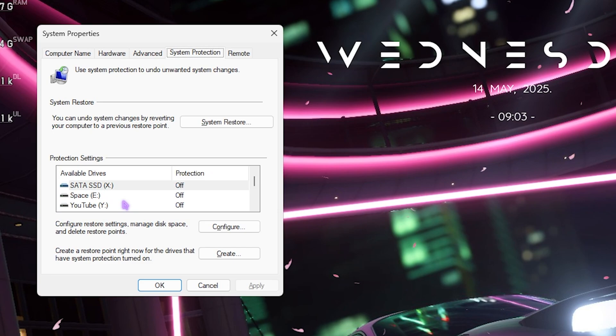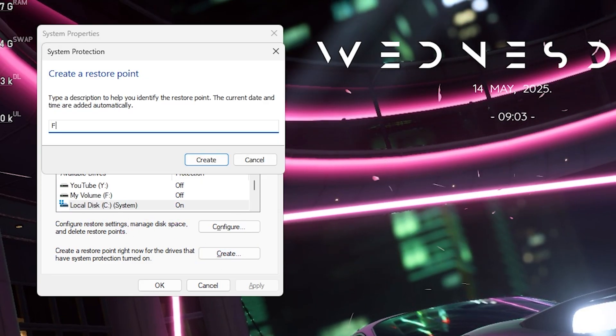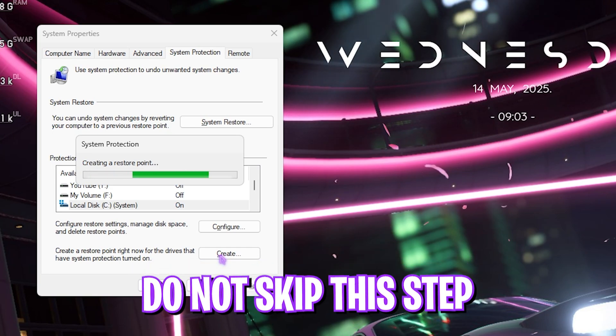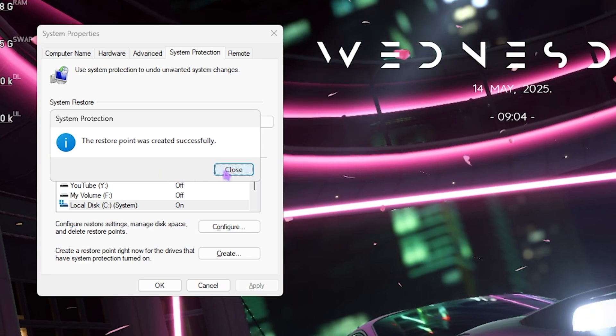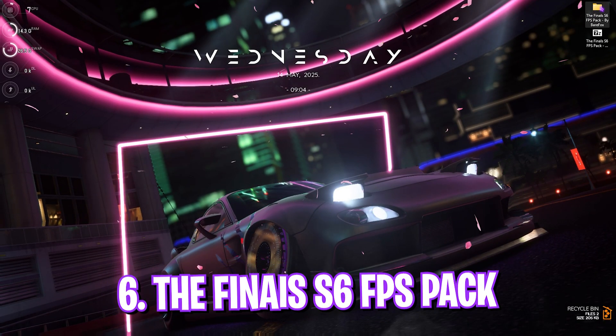The next step is creating a restore point. Search for 'Create a restore point,' scroll down to find Local Disk C, click the Create button, and name it 'Finals' so you can remember it. I highly recommend not skipping this step — it allows you to restore all your settings back to normal without any data loss.